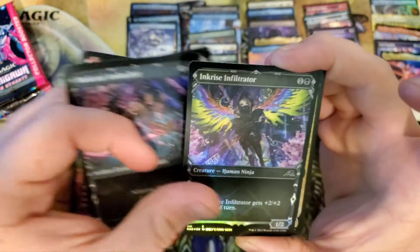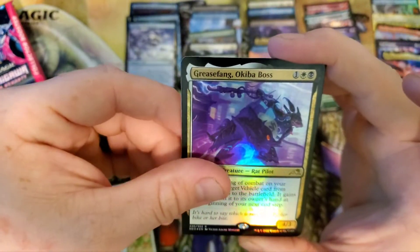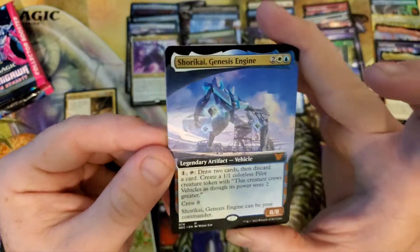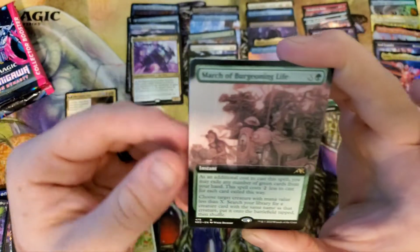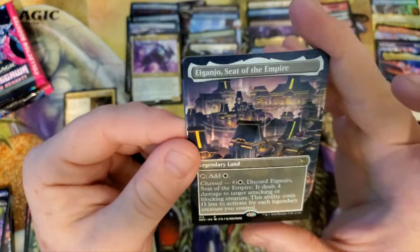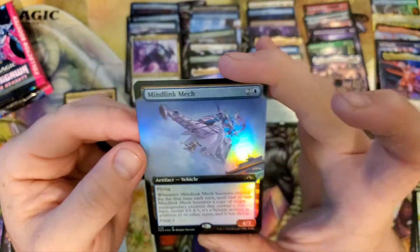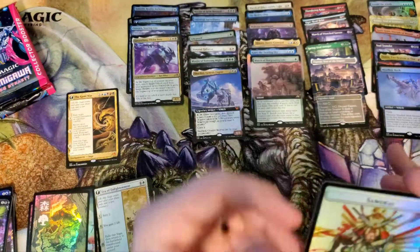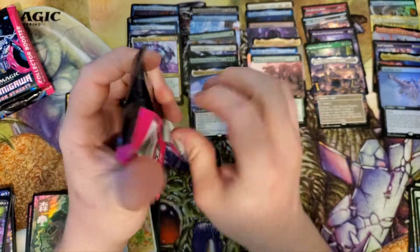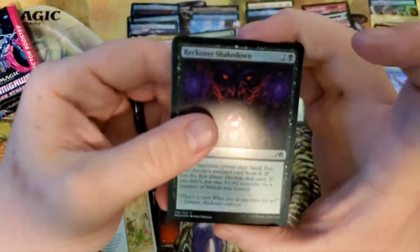Sunblade Samurai. Infiltrator, Grease Fang — I expect you to be a little heavier with a name like that. Shorakai Genesis Engine — I believe that's one of the commanders — in Extended Art. March of Burgeoning Life. A Ganjo, Seed of the Empire borderless, and a Mind Link Mech. With another Samurai. Samurai's on a lot of them — there are only two tokens back there? I know they all flip, but Samurai's on a lot of them.